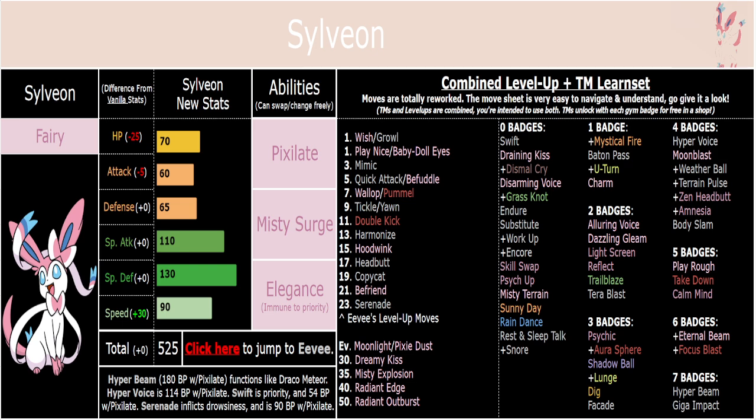You've got tons of moves from Eevee — your good old Wish, Moonlight on Evolution for more healing, and Dreamy Kiss for consistent sleep. Misty Surge has some utility: you can switch to Misty Surge when you need status immunity for yourself or your teammates, and the thing is, you have the freedom to switch between abilities at will.